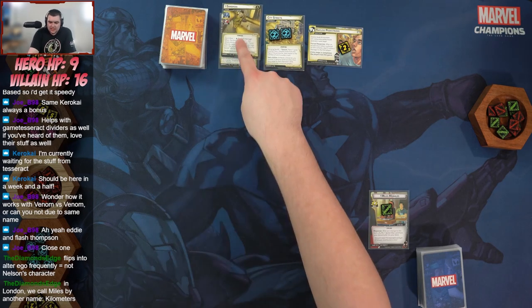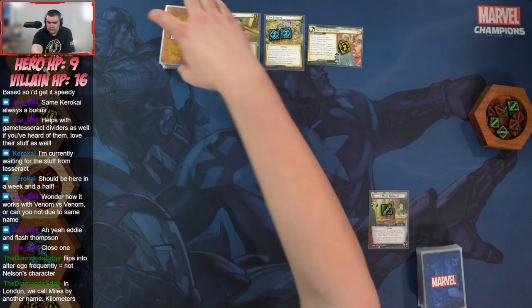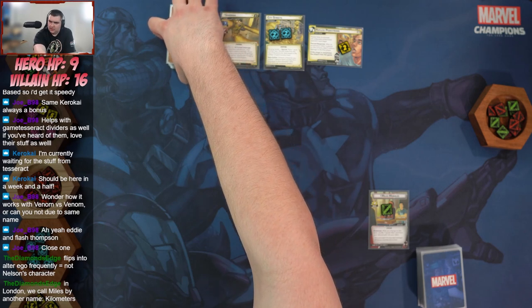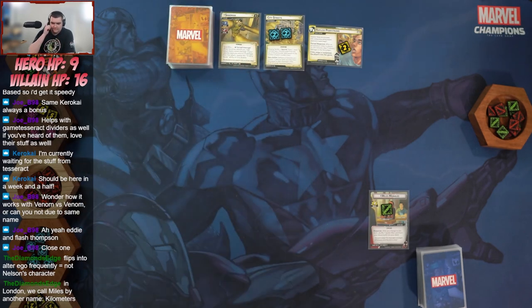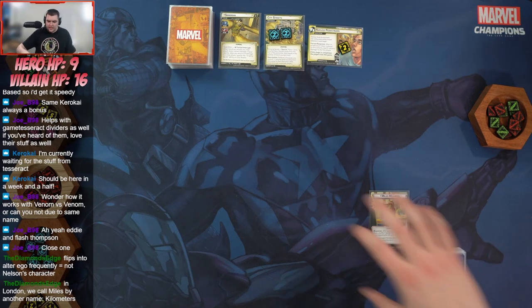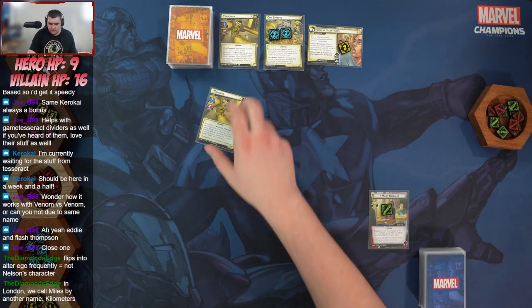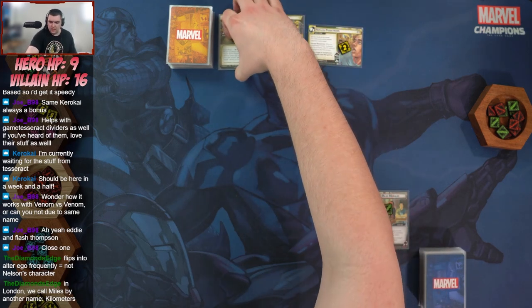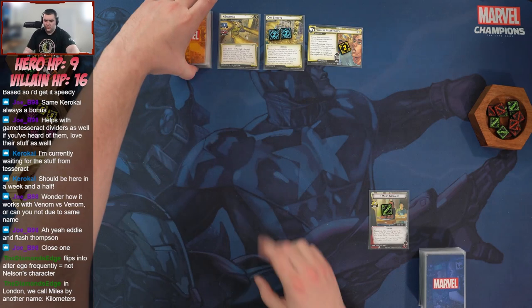Sandman starts with 16 health and in his second form he has 18, so it's a total of 34 damage we have to deal to him. On his second phase we resolve a specific ability as well.